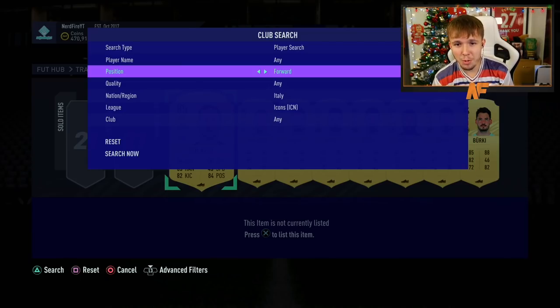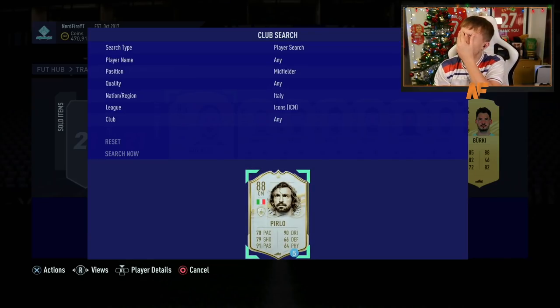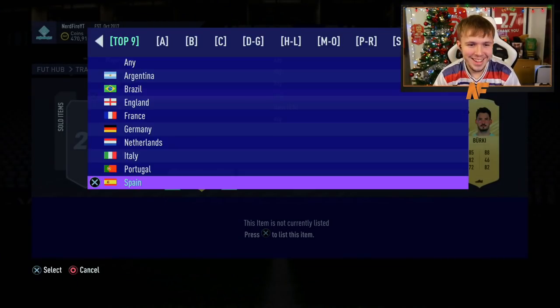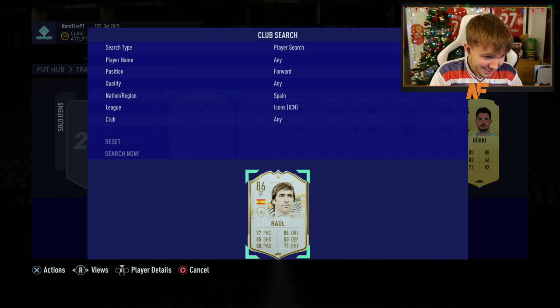Alright, top nine it is. Where do we start? Italy forwards - it's not Italy forward. Midfielder - defender - I'd take a Cannavaro, or Maldini. It's not. Spain - give me Spain, go on, give me Torres.